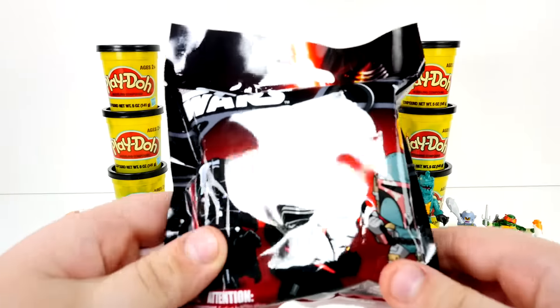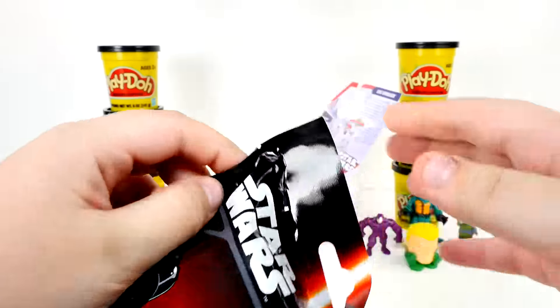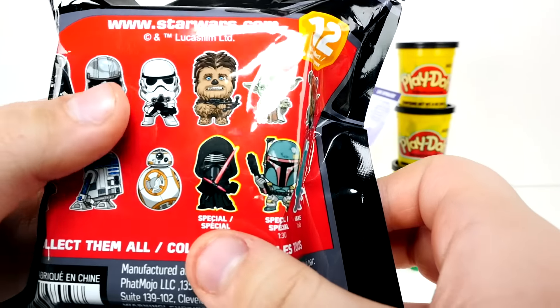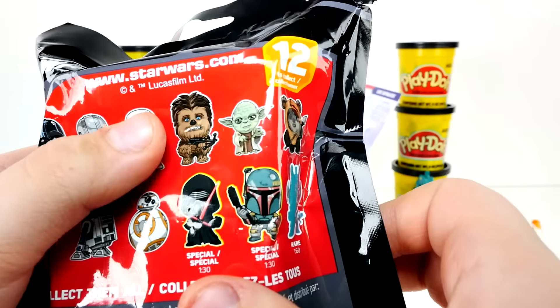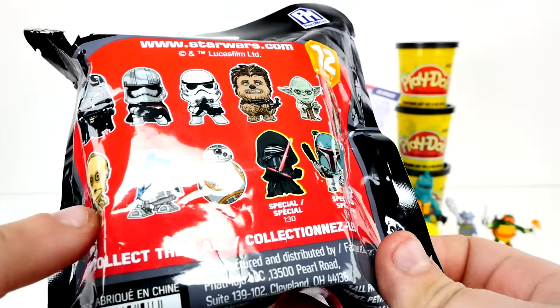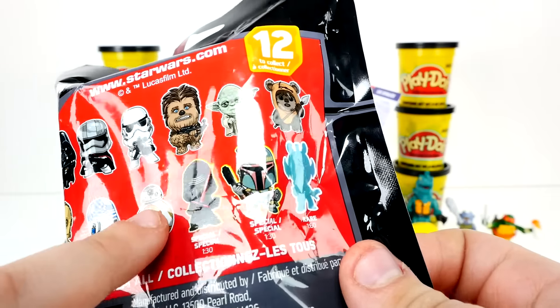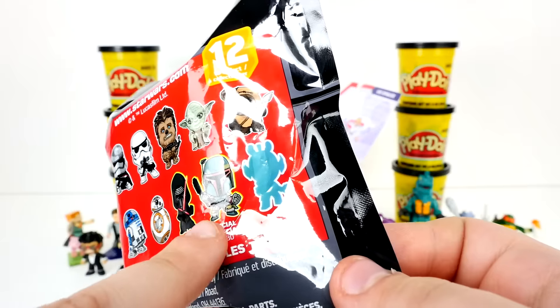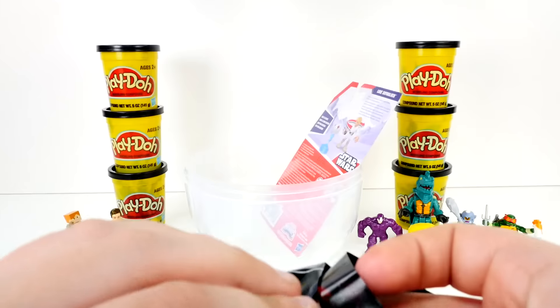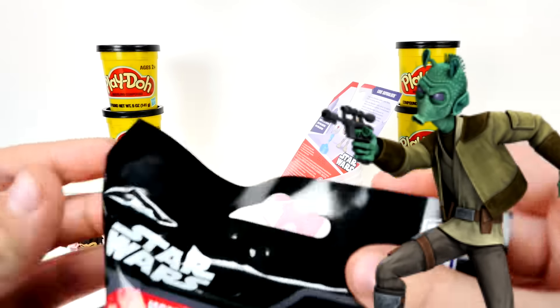I either want Chewbacca or BB-8. This is the new Star Wars, and you can get Darth Vader, Captain Phasma, a Stormtrooper or a Clone Trooper, Chewbacca, Yoda, an Ewok, C-3PO, R2-D2, BB-8, Kylo Ren, Boba Fett, and a rare — which I think is... Greedo. Greedo, that's his name.